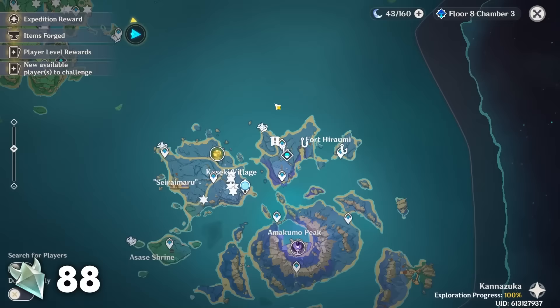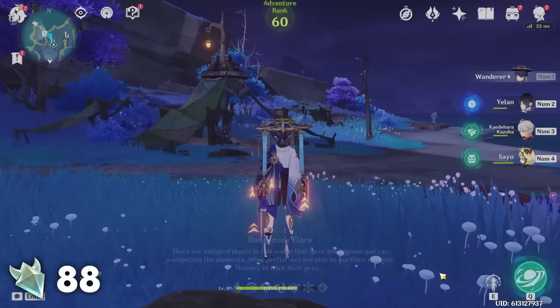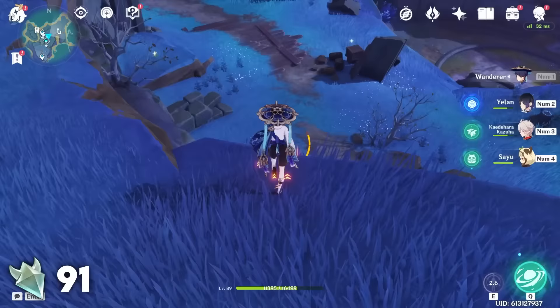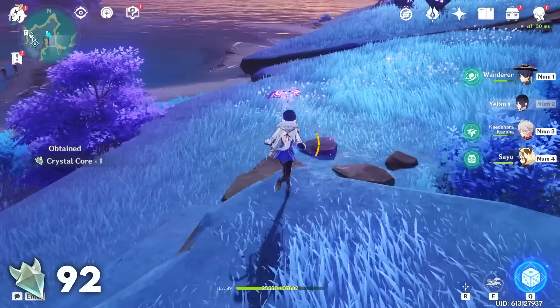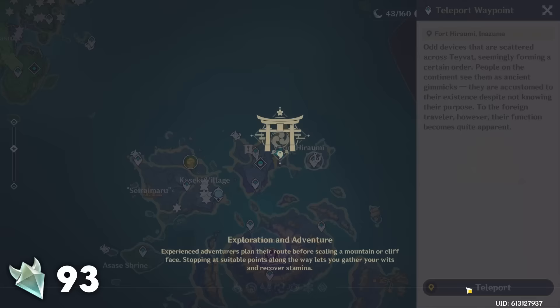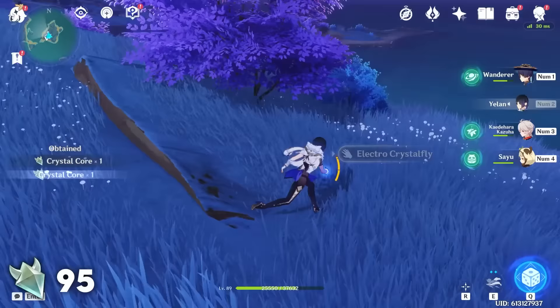Next, head to the teleport waypoint by the domain on Seirai Island. Immediately turn around and climb up the wall. Once you're up there you should see three Crystal Flies right away. After you pick those three up, head east and a little bit north across this road and there you should find two more Crystal Flies. Immediately east of here you'll find a small island with a waypoint on it — go there and right away you'll find three more Crystal Flies. This island also has a good amount of Nobushi on it, so if you're looking to farm two things lazily every day at once, this is a pretty good place to go.